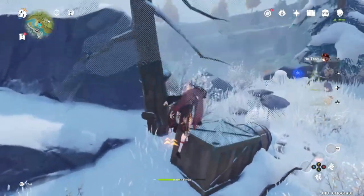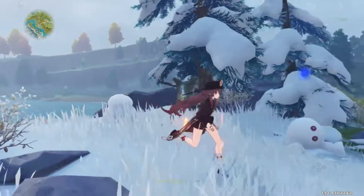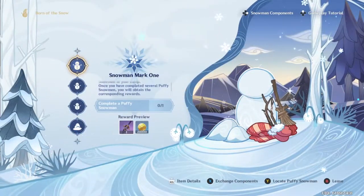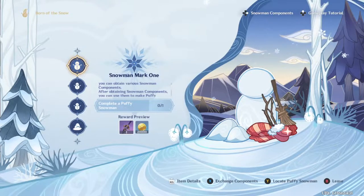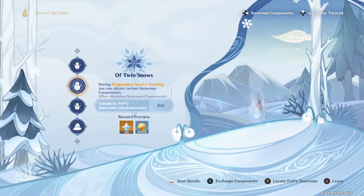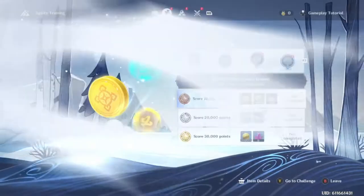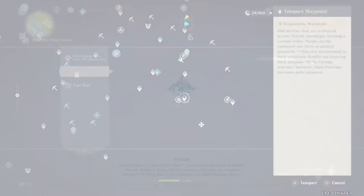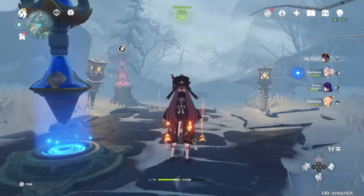Well, how do I get more? How the hell do I build a snowman? Did not answer my question. During Dragon Spire Special Training — wait, so I have to do special training? There it is. Go to challenge. How the hell do I build a snowman? I guess I gotta do the special training.